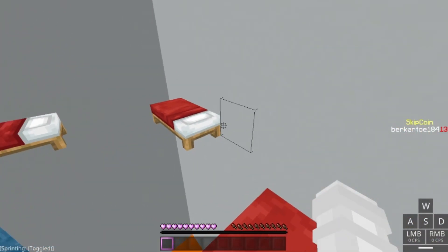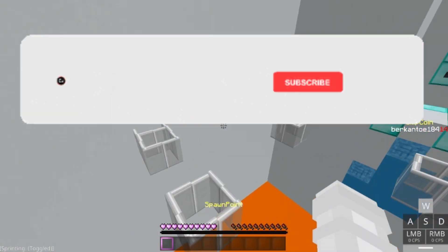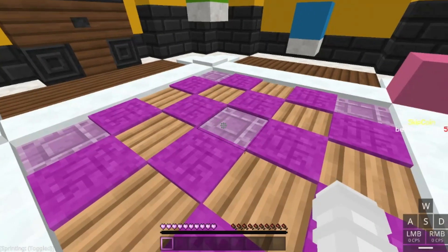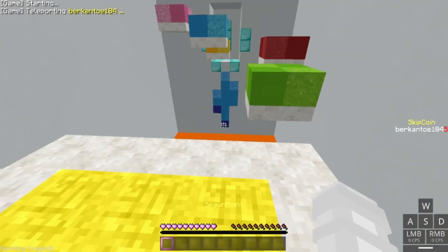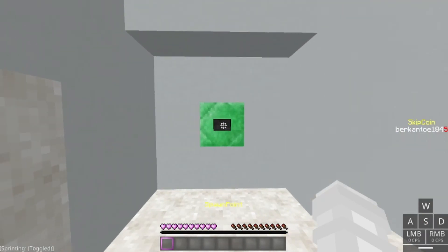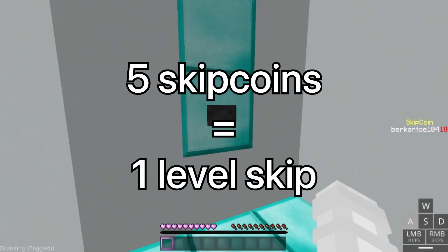If you do struggle with the parkour, there is a way to get past those levels easily. But before I show you that, I would like to ask you if you could please like the video, because it helps me out with the YouTube algorithm a lot. So if you enter the map, you spawn in an area where if you click this button, you get sent over to the main part of the parkour. If you cannot make a level, there is a feature where if you look to your left, there is a button. This button makes you able to skip levels. This system works with skip coins — every time you complete a level, you get one skip coin.